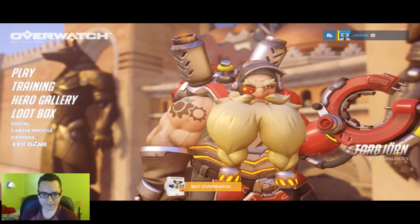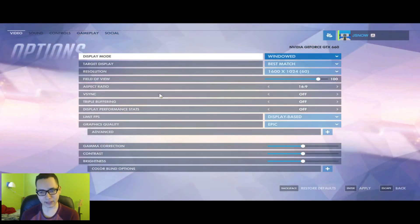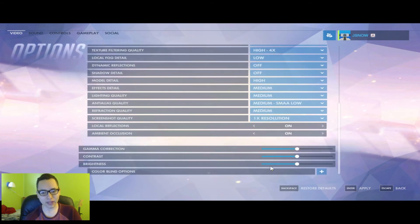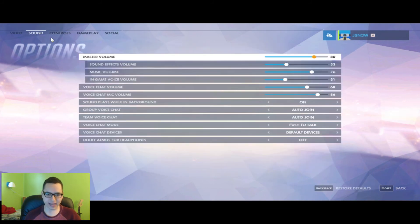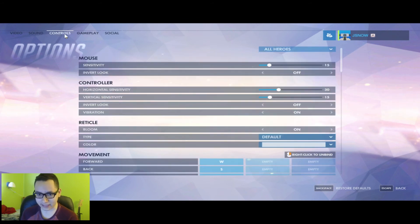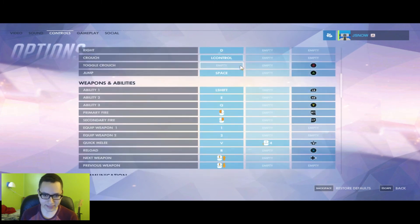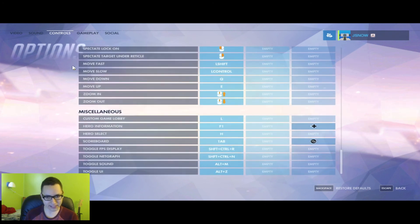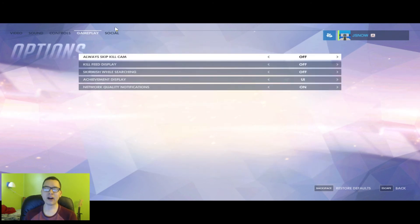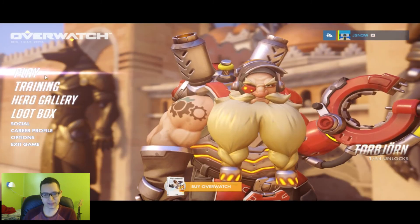Right here we have player icons, and now we're going to the options. The options are very, very good — there's plenty of ways you can customize the game. They have a very extensive colorblind option, so Blizzard is definitely very good with people with gaming handicaps. You have all your volume settings. My mouse sensitivity is actually only 15, but once you see me in-game, it's not going to look like 15 — it goes really fast. If you want more sensitivity, you can easily adjust that.